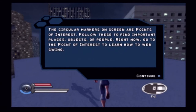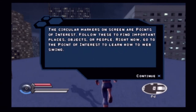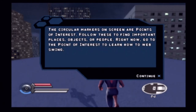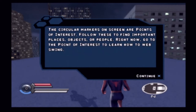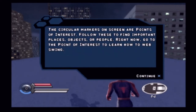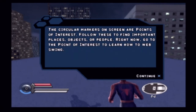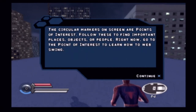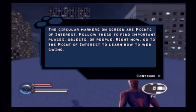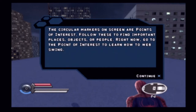The circular markers on the screen are points of interest — follow these to find important places, objects, or people. Go to the point of interest to learn how to web sling. I probably won't talk about the web slinging too much until later in this video, but I do plan on talking about it because it is different compared to the other version. I love that the camera is trying to go forward but my character model hasn't moved yet.